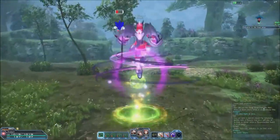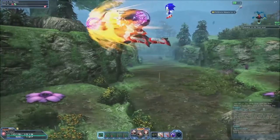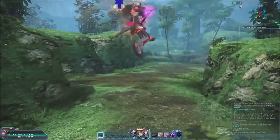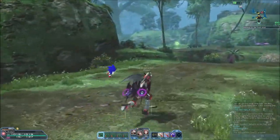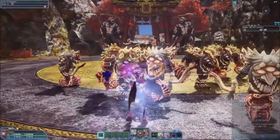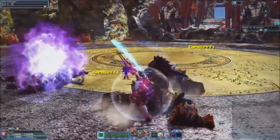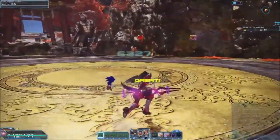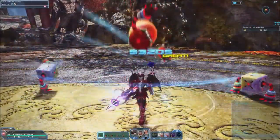For traveling, we have the Knuckles Photon Art Advancing Charge Type 0. Holding this button down makes us charge forward. This is great for getting around, but constantly drains PP while in use. For mobbing, we mainly use the Double Saber Photon Art Chaos Slicer, which pulls enemies to one spot in front of us, allowing follow-up attacks with either basic attacking or the Photon Art of your choice.